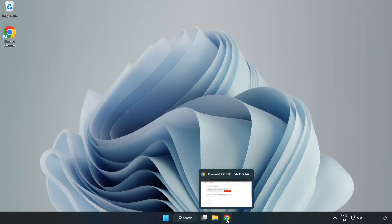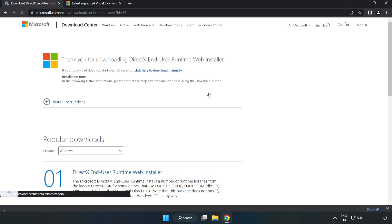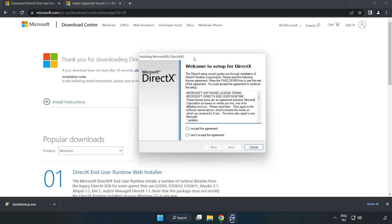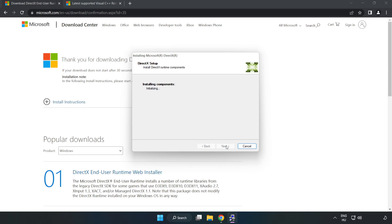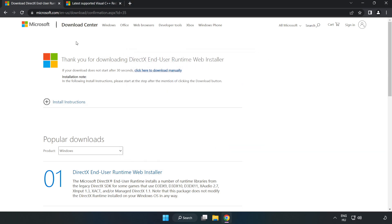Open your internet browser and go to the website — link in the description. Click Download and install the downloaded file. Click 'I Accept the Agreement' and click Next. Uncheck 'Install the Bing Bar' and click Next. Installation complete — click Finish. Close the DirectX website.